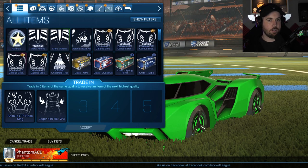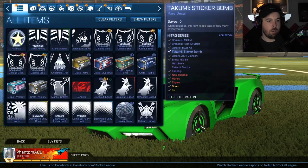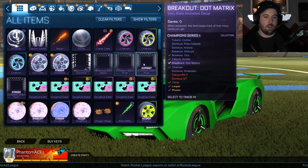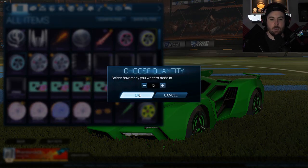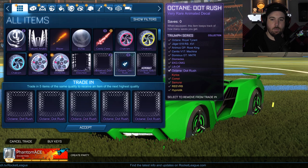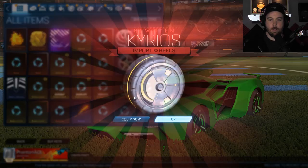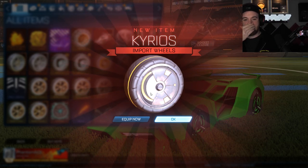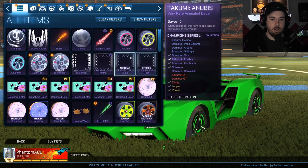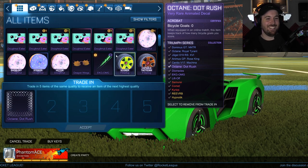Let's do our very rares — five of these. I forget what you can get — the wheels, the boost, and the car. Nice! We didn't get these in the unboxing so that's dope. We got a Striker dot rush — let's go!